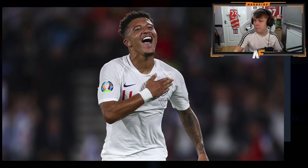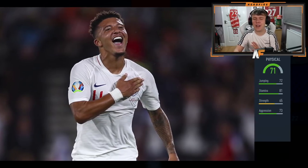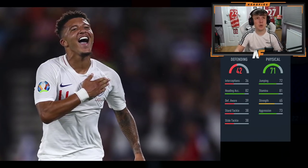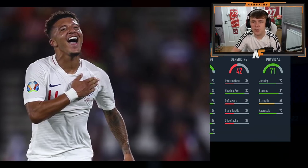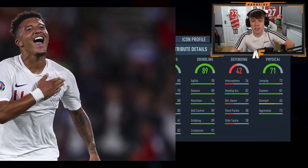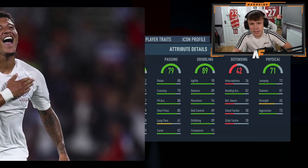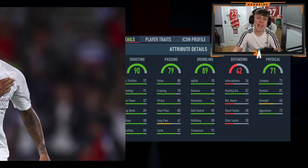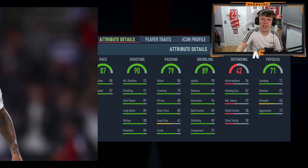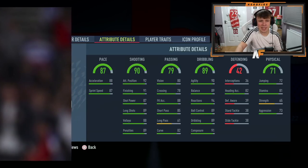Player number three: physical sitting at 71, 81 stamina — most likely not a defensive player. We have three attackers, compared to last week where we got two center-backs as our first option. On to the more important stats: 89 dribbling — good composure, balance, and agility. Passing is 79 — looks like some sort of striker or forward. Shooting is 90. It's all down to the pace — 87 pace.